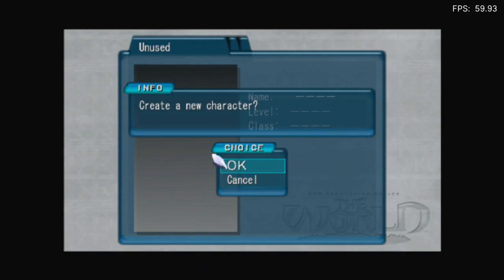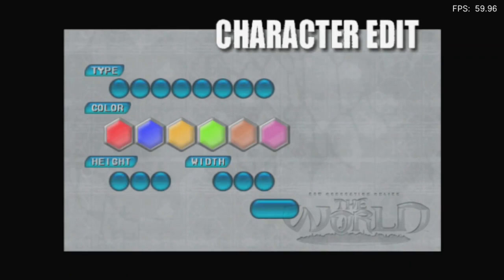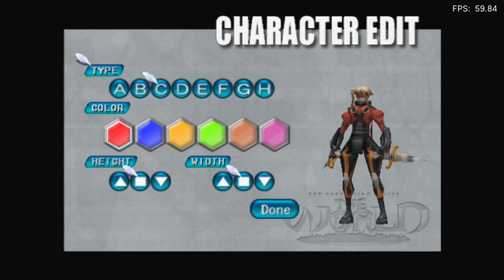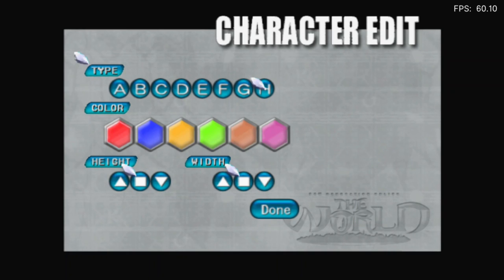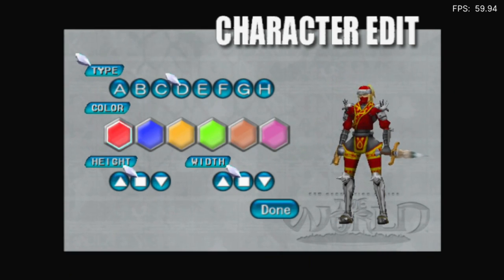Create a new character. Hell yeah. I'll go with Twin Blade. These are the presets — the first one was Kite. I like how all the others don't look much different. We'll go with that.